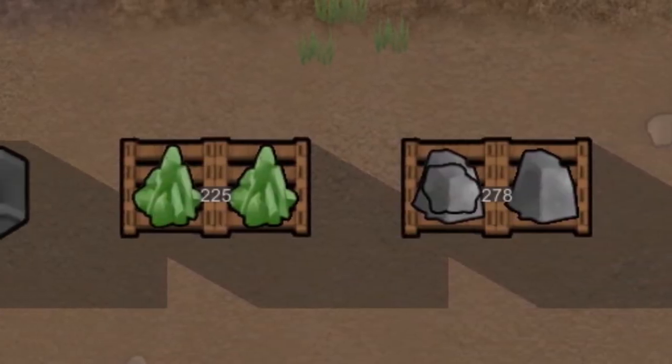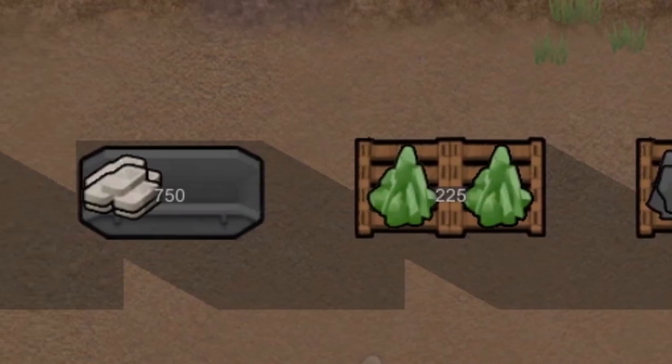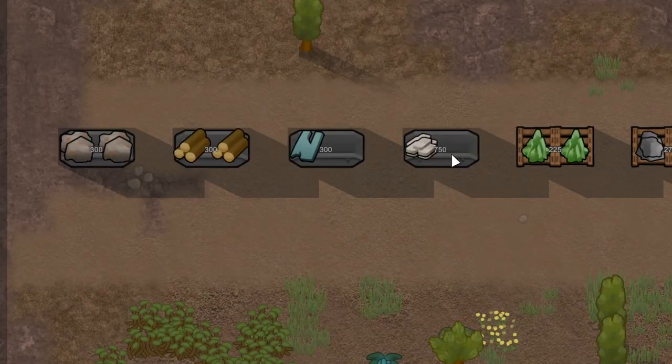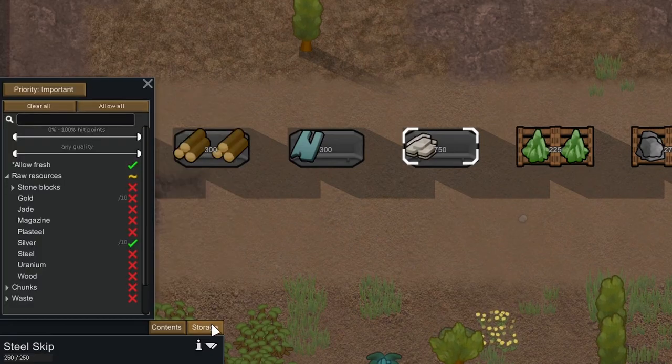Each of these new buildings can store their own specific type of materials, giving you a built-in way to sort your precious goods. Each storage container also comes with the standard features you would expect to find in a stockpile, allowing you some control over item types and the storage priority.